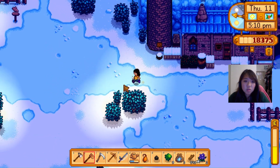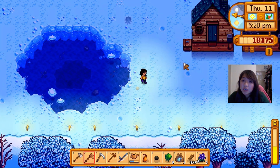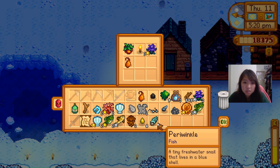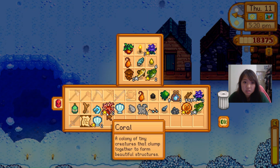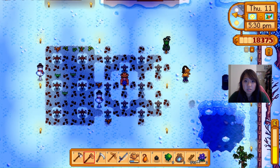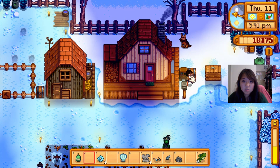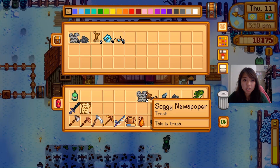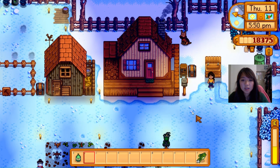We have a little container down here - a shipping container! So I can sell stuff from there instead of going all the way. I'm selling this, this, this, this - oh, schnapps! That's full. I don't think I need these for anything anymore. Soggy newspaper can stay in here as well. I can sell this - and I'm keeping everything else.